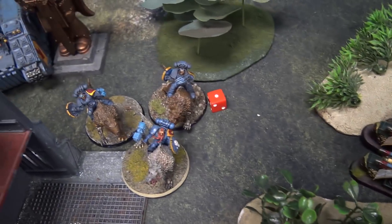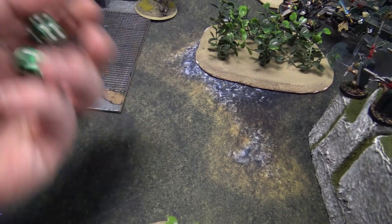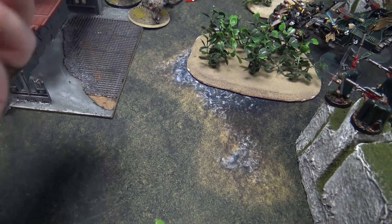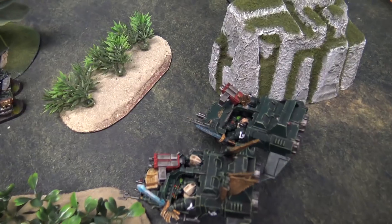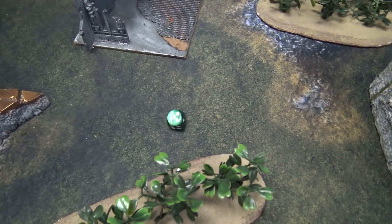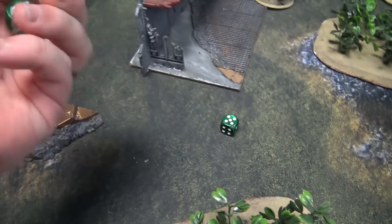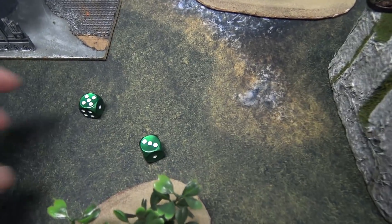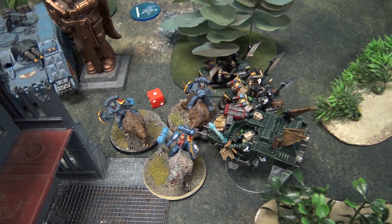Into the assault phase: my Black Knights charge into Thunderwolf Cavalry — needs five inches, makes it. Talonmaster needs a nine-inch charge — fails. Samael needs an eight-inch charge — rolls a five, spends a command point to reroll, makes it in, and gets the CP back. That's it for charges.